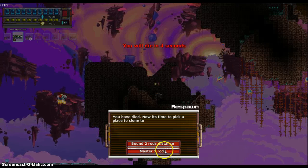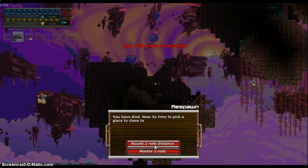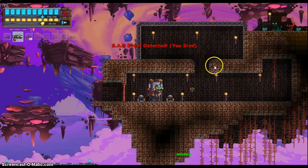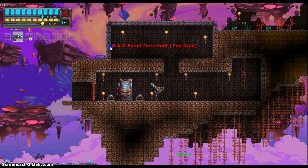Whenever you die you can either go to the master rods or your bound rods, because you can make multiple cryopods. I'll go ahead and go to the master rods because my house is a pretty sad event.